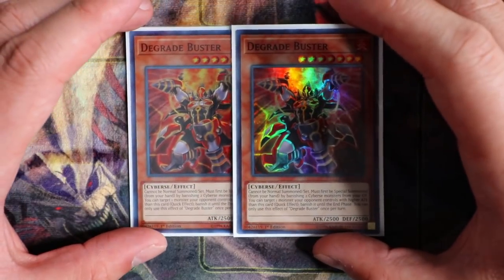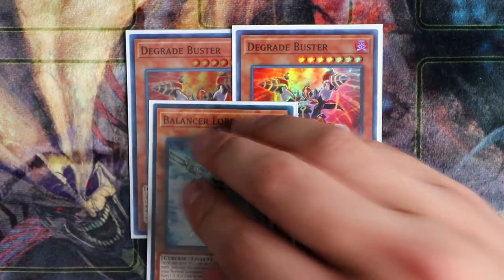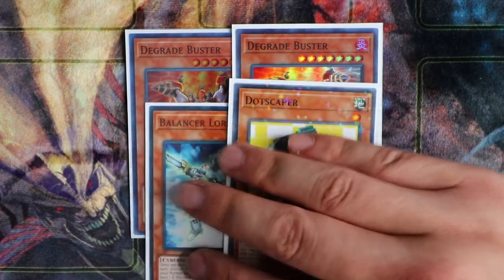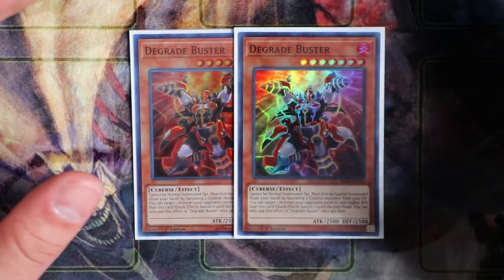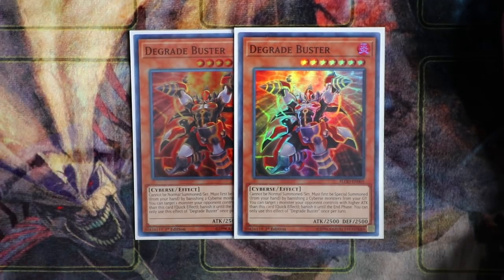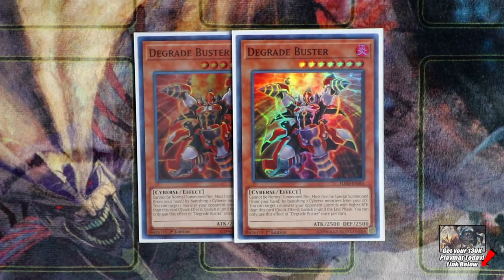The boss monster of the deck is double Degree Buster. You can special summon this card from your hand by banishing two Cybers monsters from your graveyard. Since Cybers monsters that trigger effects when banished include Balance the Lord and Dot Scapper, banishing those two is actually beneficial — Dot Scapper comes back and Balance the Lord special summons from your hand. Degree Buster is a 2500 beat stick with a great quick effect: target one opponent's monster with higher ATK than this card and banish it until the End Phase. Essentially a walking BLS for Cybers.